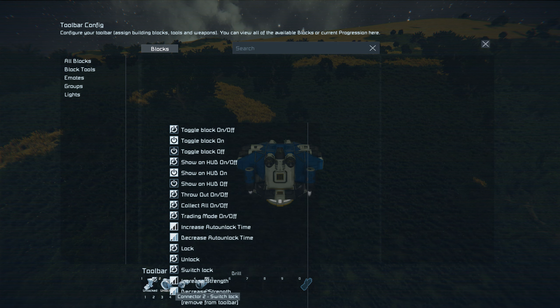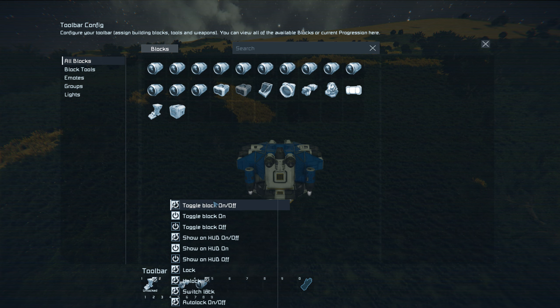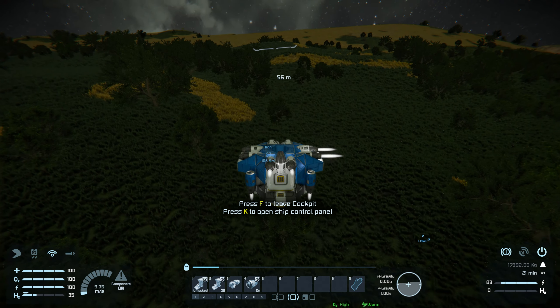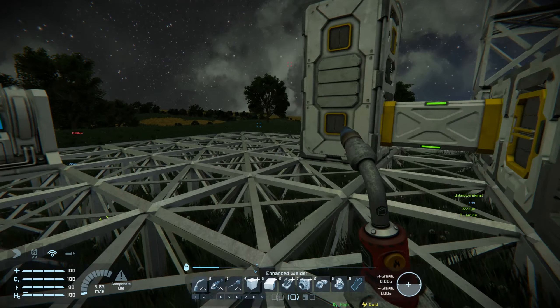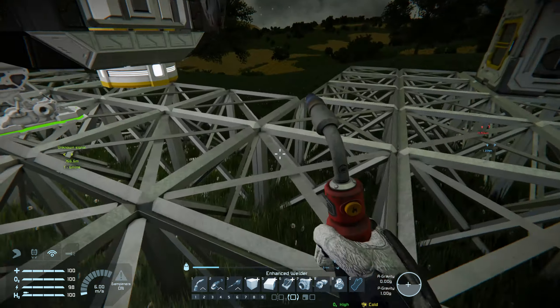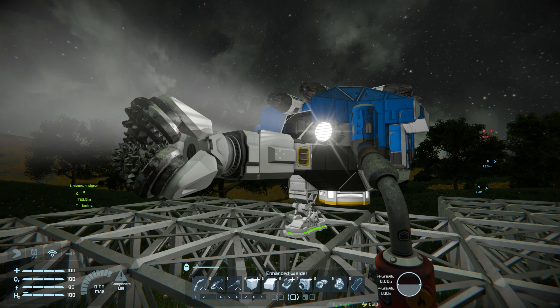I've actually gone to one hour of battery life which is pretty cool. I'm going to go down here and configure the landing gear as well. Get rid of that, and for the landing gear I'm going to toggle that off so it doesn't try attaching to the ground. Now I'm going to start mining.